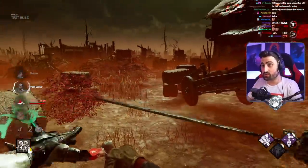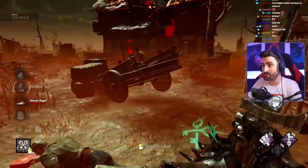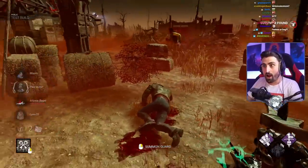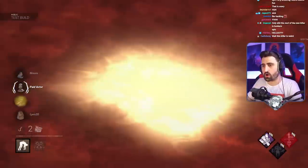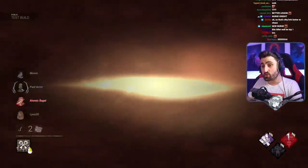Not only does it go through obstacles, it also does mending. Yeah, it's like a Legion type. That's crazy. So basically, since you go through all of them — that's a stun! So that guy is insta-down.